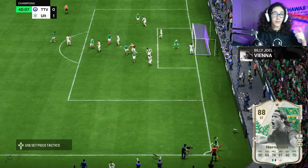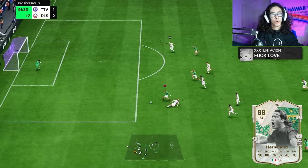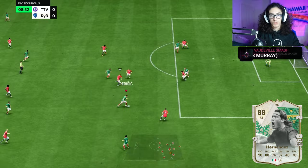The dribbling stats are pretty decent, most of them being in the high 80s — like 88 dribbling and 87 ball control. He has one stat in the 90s and that's 91 agility, so his left-stick dribbling feels very good when not sprinting.